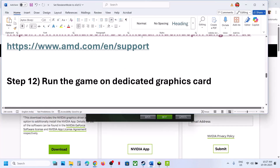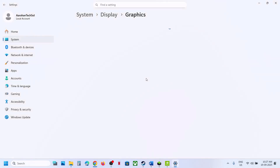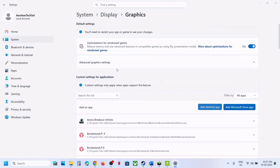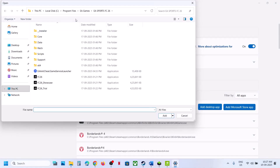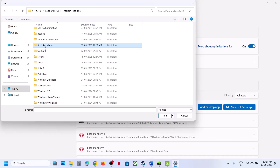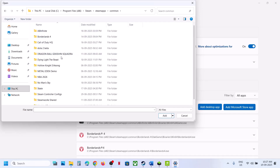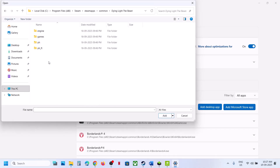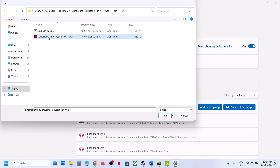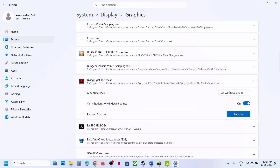If that does not work, the next step is to run the game on the dedicated graphics card. Type 'graphics settings' in Windows search, click Add Desktop App, navigate to the game installation folder, open the game folder, select the game EXE file, and click Add. Once the game is added, click on it and select High Performance. Now you can launch the game.